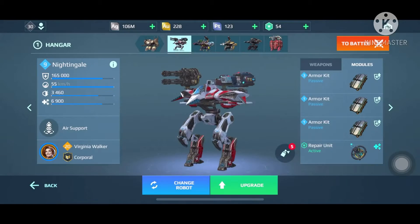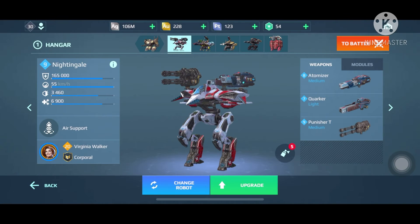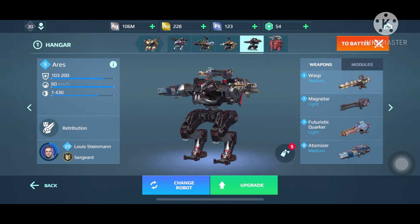Let's go to the modules. I have a repair unit level 1, armor kit level 1, armor kit, and level 3 armor kit on it. For weapons, I have a level 8 atomizer on it.